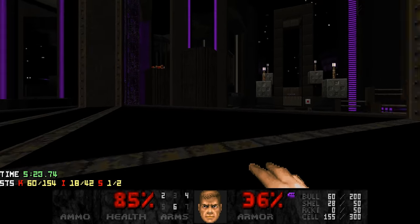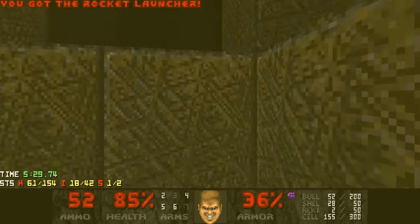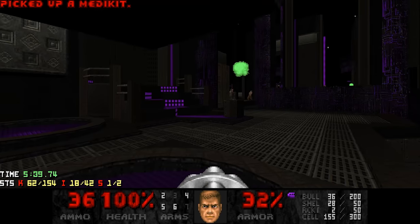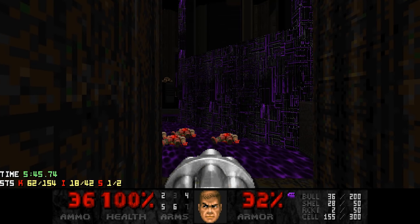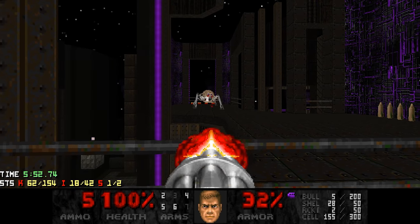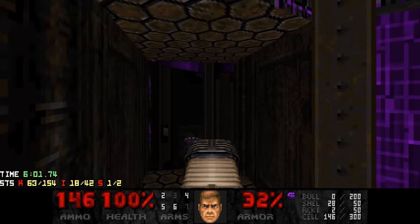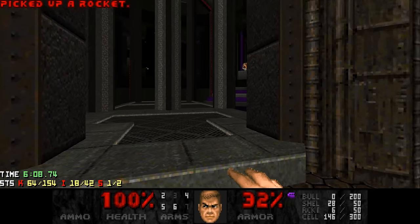And we get a purple key, which we can use to lower the rocket launcher — another godsend of course. Let's just get rid of the chaingunners. I'll grab another medikit. And I want to kill that Arachnotron. Let's see if we can kill him with 36 chaingun rounds. Probably not — okay, then we finish him up with plasma.